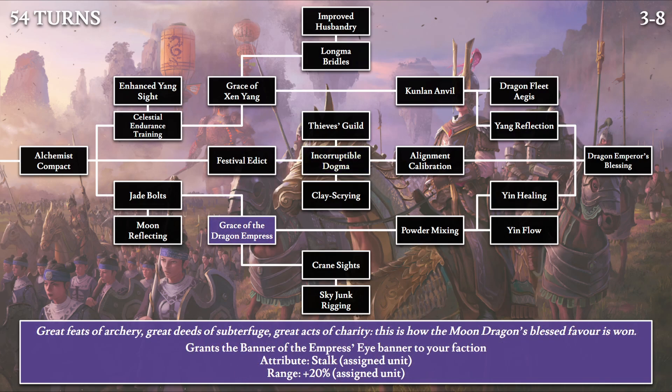Then we have Grace of the Dragon Empress: 'Great feats of archery, great deeds of subterfuge, great acts of charity — this is how the moon dragon's blessed favor is won.' This grants another banner, the Empress's Eye, giving stalk to one assigned unit plus 20% additional range. This should be quite good on ranged units, including sky junk — an invisible floating balloon that only becomes visible when firing massive fire rain rockets. You could turn off fire at will and become invisible in the sky until flyers are dealt with, then resume attack with increased range.